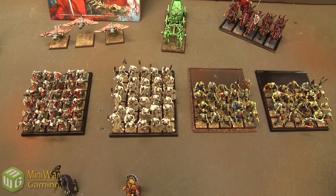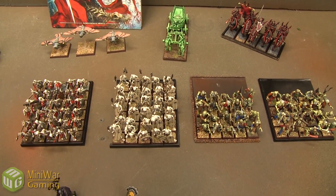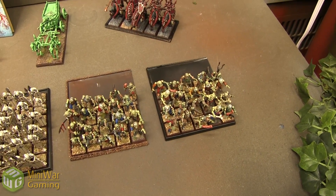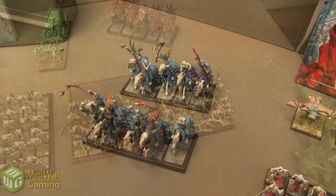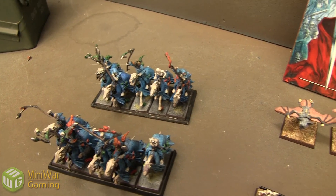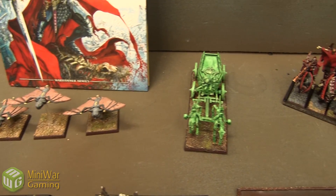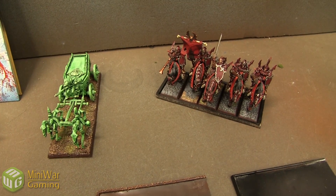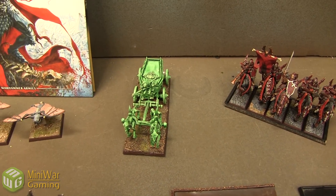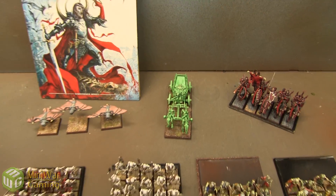For core, I'm going with the usual double 30-man Skeleton units with Full Command, Sword and Board. And two squads of 20 Zombies with Full Command as well. For special, two units of Hex Wraiths with no champions, and a squad of three Felbats. For rare, Blood Knights — five of them, Full Command — with the Banner of Swiftness. And finally a Black Coach, which I brought last time and really liked.